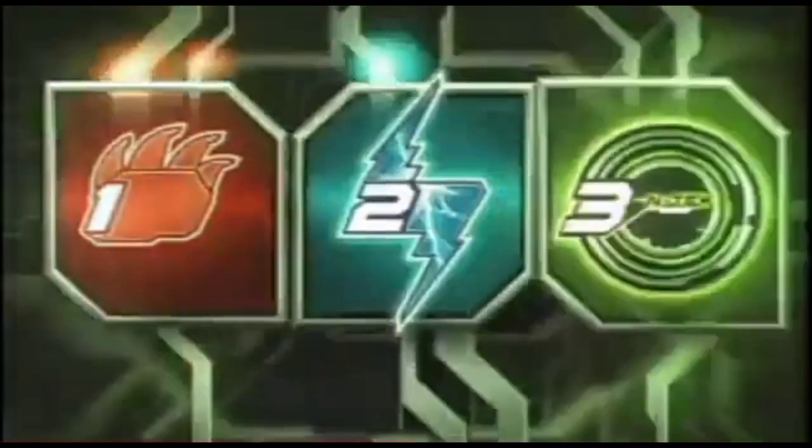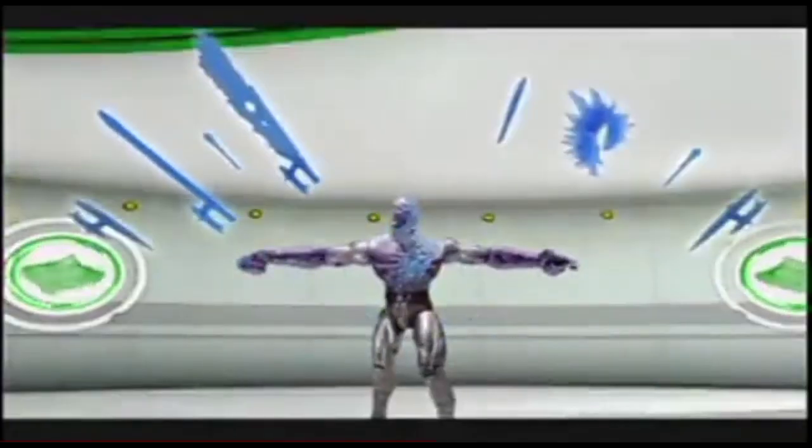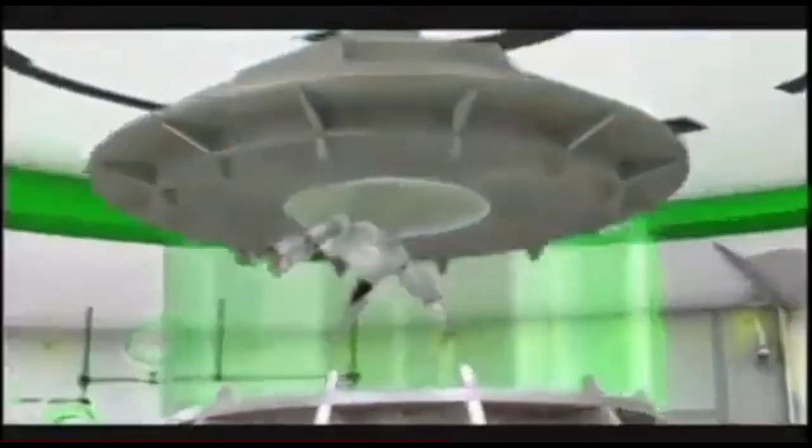Max Steel Turbo Missions! Zero Gravity Max practices in the test chamber! Meteor Storm Extroyer invades N-Tech with eight removable weapons! Max fends him off, but Extroyer attacks with another sword!